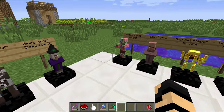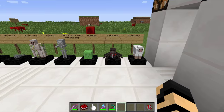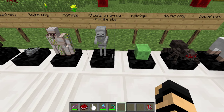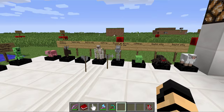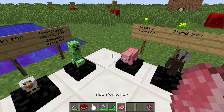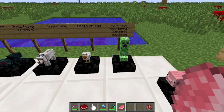Each one may or may not have its own special ability when you right-click it. For instance, something as simple as sound, or nothing, or something like shooting arrows up into the sky. Some might drop food every now and then, and some are on a timer cooldown so you can't really abuse it too much.